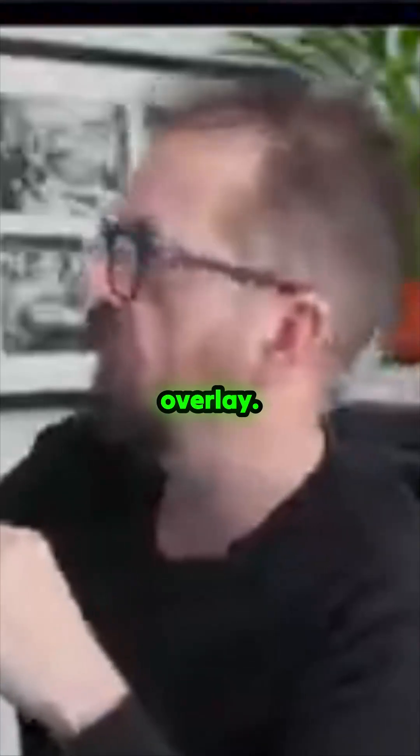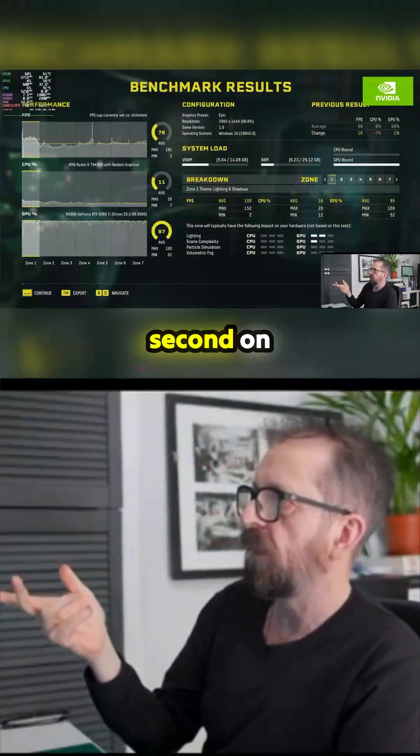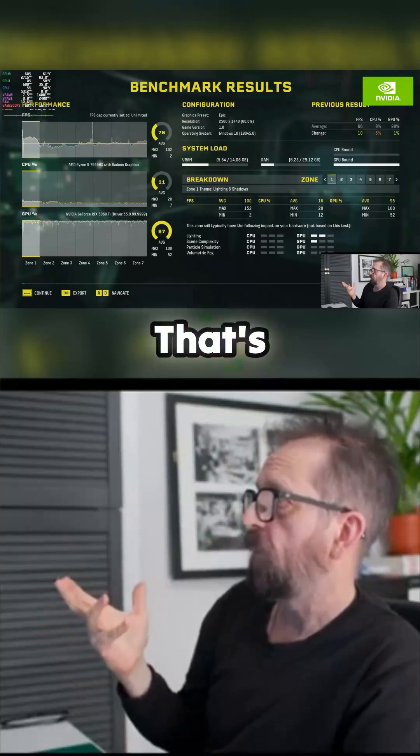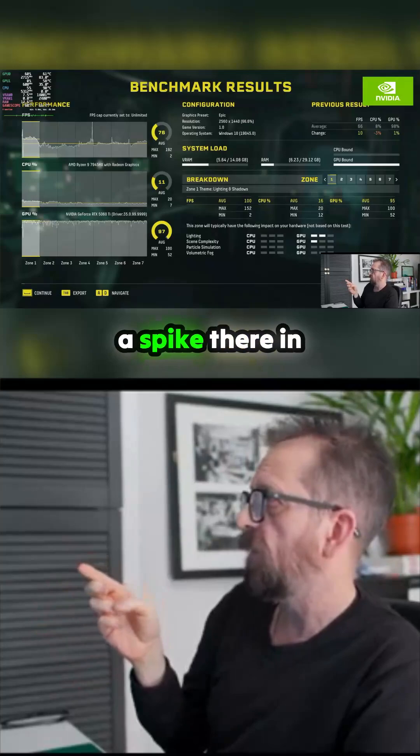Let's see what the final score is — it should finish. It's ticking around 70, you can see underneath. Performance, enemy projectiles — that's a benchmark apparently. And there it is. The score: 76 frames per second on NVIDIA. That's not bad. There's a bit of a spike there in the frame graph.